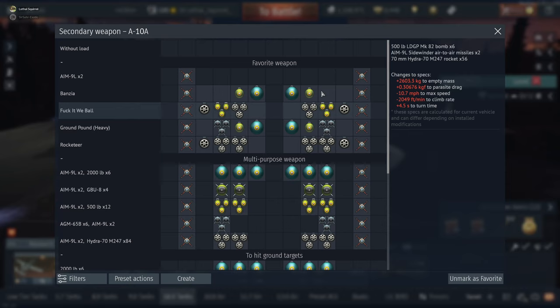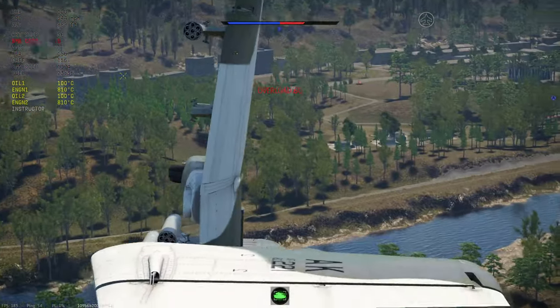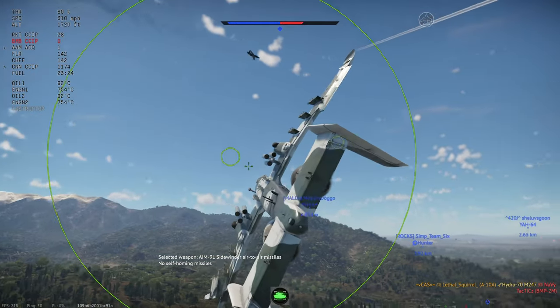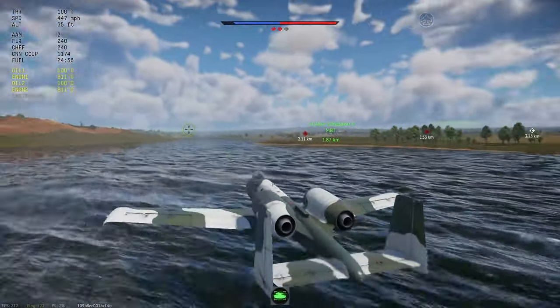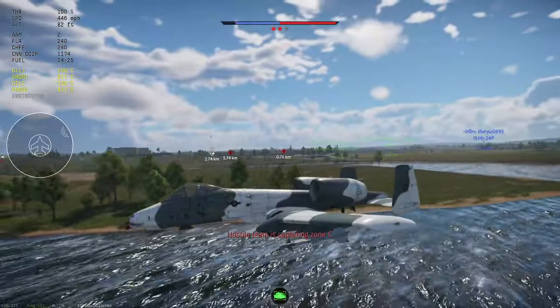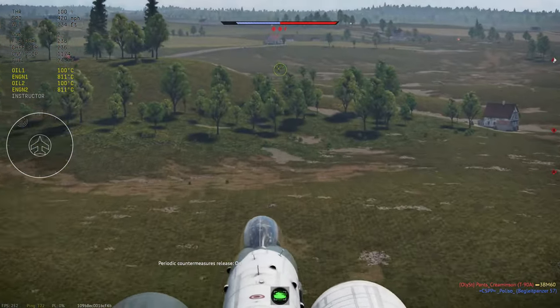The biggest threat to watch out for is the 2S38 — I call it a fake tank since it's a prototype that never really existed. BMPs used to be scary but aren't much of a concern anymore unless you're flying head-on at low altitude. The 2S38 is the real danger — you will not hear those rounds, you'll just see your plane slowly taking damage and by the time you realize it you're dead. That said, they're also easy kills, so I tend to hunt them as payback.